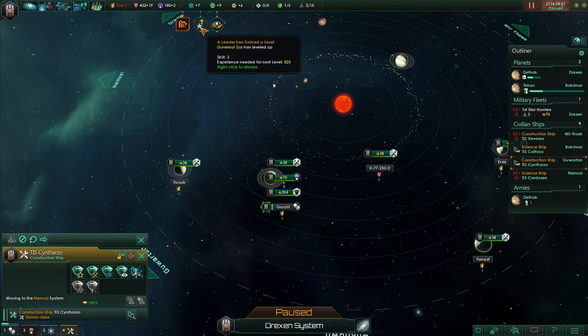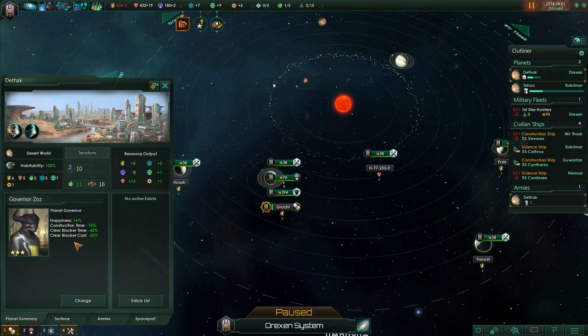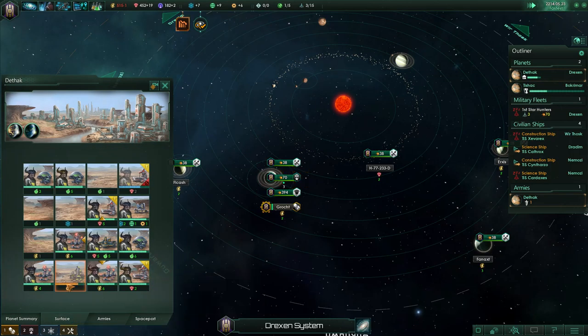Governor Zaz leveled up to Skill 3! Happiness plus 6, clear blocker cost reduced. Comet sighted: happiness plus 15, will expire in 150 days. Oh, I could make the capital there — but that's going to take quite some time. This process costs 8 energy each month and will take approximately 10 months to complete. Estimated completion 2215.